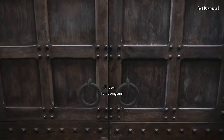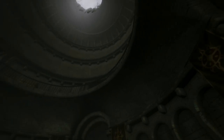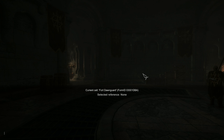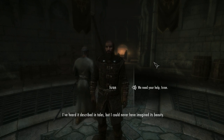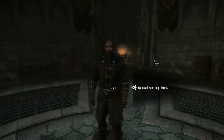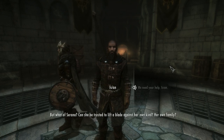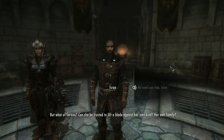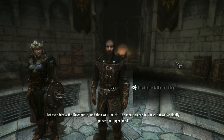Fort Dawnguard. My framerate is still kind of weird in here for some reason. 'You have Auriel's Bow — but I could never have imagined its beauty.' We need your help, Isran, it would seem. 'The day hasn't been won while Harkon still walks Tamriel. But what of Serana — can she be trusted to lift a blade against her own kind, her own family?' I trust her more than you. I trust her to do the right thing. Let me address the Dawnguard and then we'll be off.